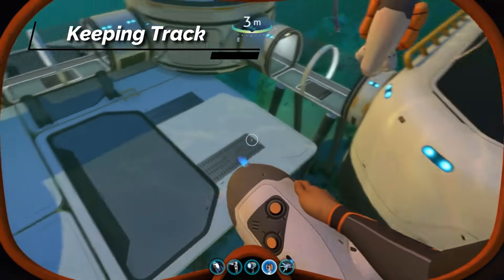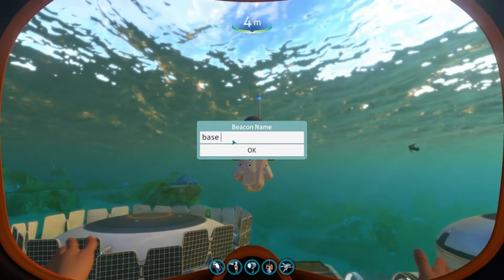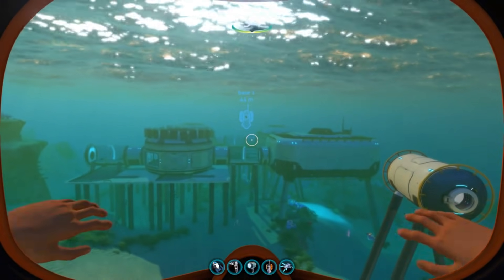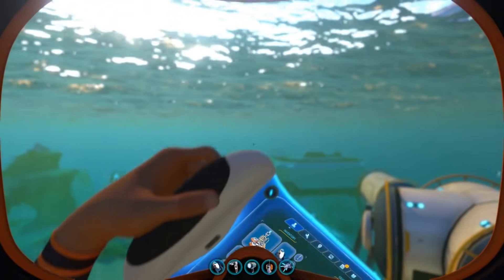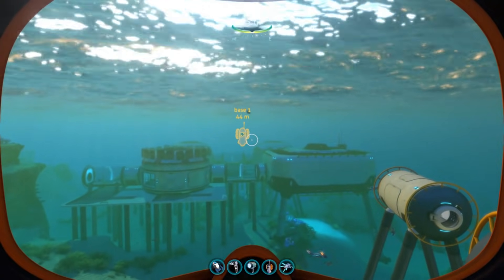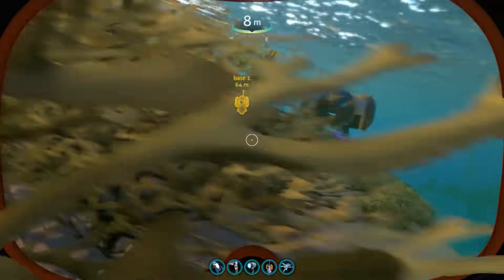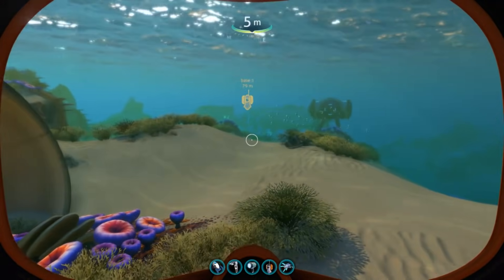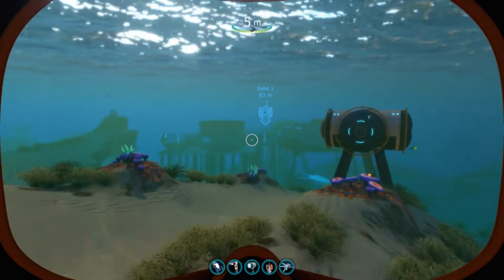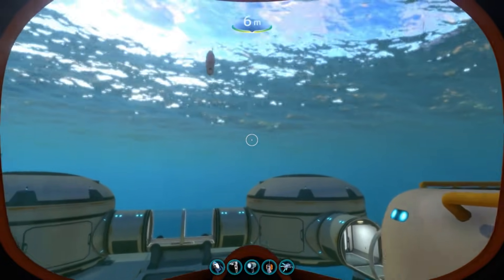Don't forget about your beacons. These are really great, especially when you start finding different areas beyond just your bases. The default color is designed to blend into the water, so pull up your tablet, go to Beacon Manager, and change the color — this way you can see them a lot better. The changed color really stands out compared to the default. This will be key as you build more bases so you can find them, and you can name beacons for any area you want to return to later.